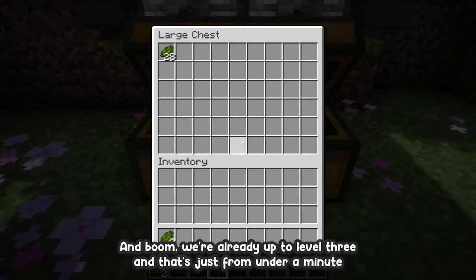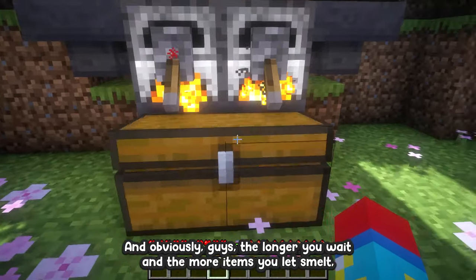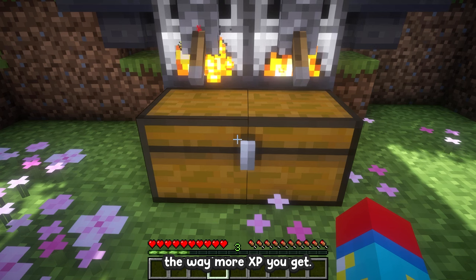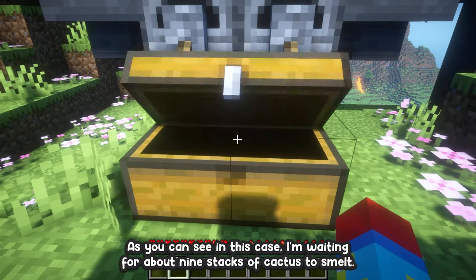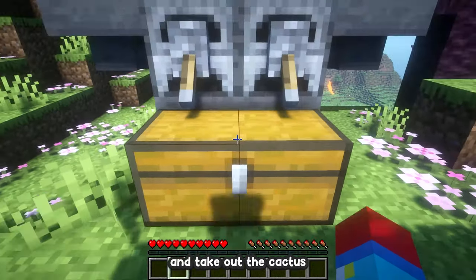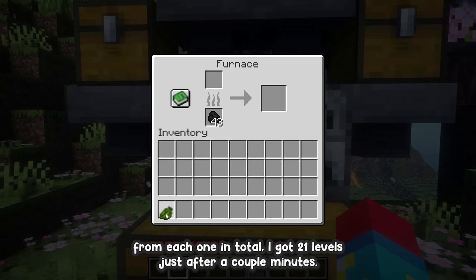We're already up to level three and that's just from under a minute and about 30 cactuses. Obviously, the longer you wait and the more items you let smelt, the more XP you get. In this case I've waited for about nine stacks of cactus to smelt, then locked up the furnaces and took out the cactus from each one.